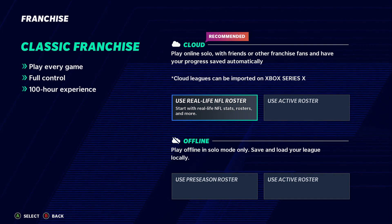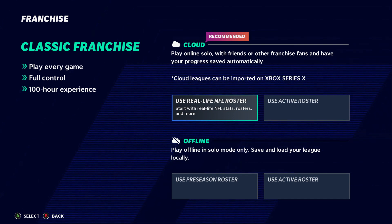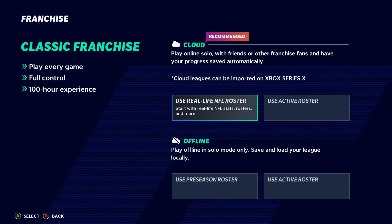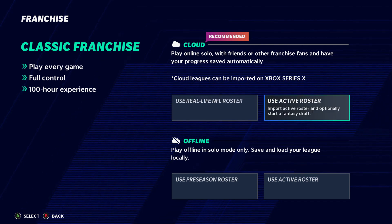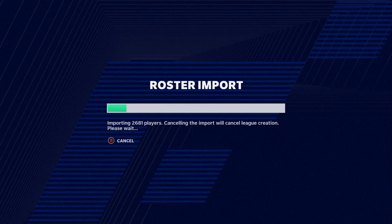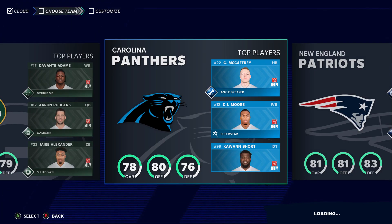Online is recommended and is one of the good options. When picking your roster, you want to play with real-life NFL players — go with active rosters. Active rosters are the recommended choice. Then select the team you want to join right here — pick whatever team you want.